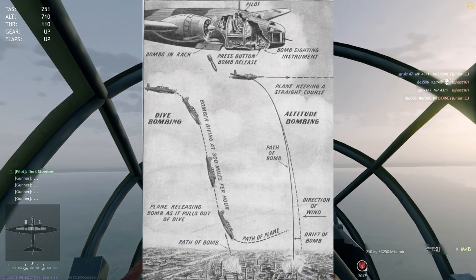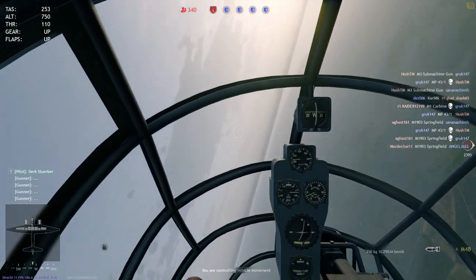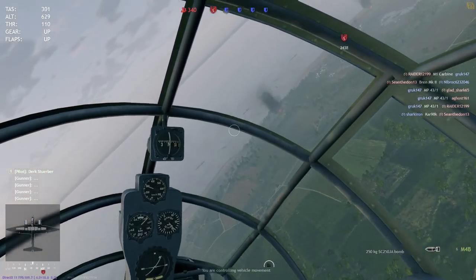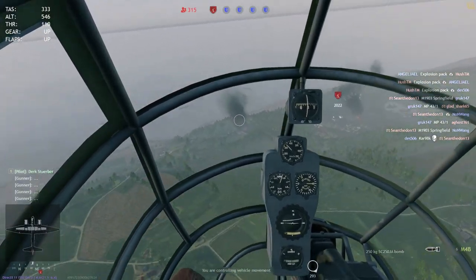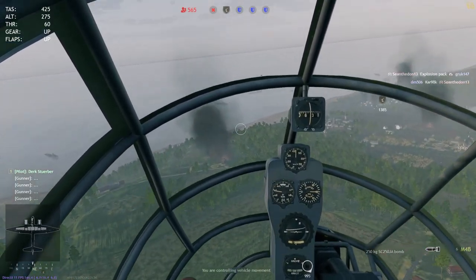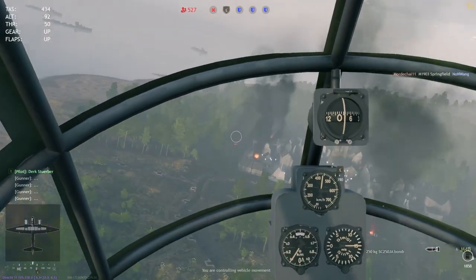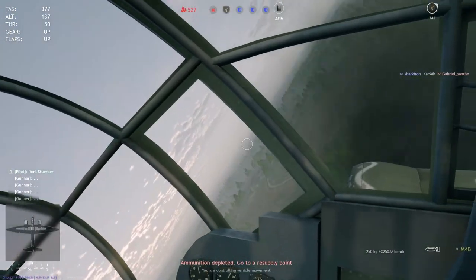Altitude bombing is what you traditionally think about when you see a formation of B-29s. In Enlisted we don't have bomber sights yet, so it won't work as well, but we can modify it for some lethality. Figure out your bombing run path — I like to do it parallel to the enemy lines — then come in low and slow, cutting your throttle to zero, flatten out, and drop all your bombs at once. You get the effect of a carpet bomb. This is super effective when defending a point or bombing a road. I tend to use a bomber more when we're on defense. These guys are pretty helpless against enemy fighters, but you can go head-on since they have front-mounted cannons and rear gunners.